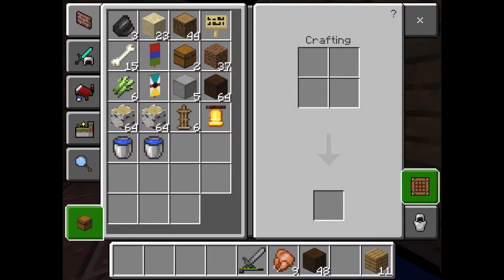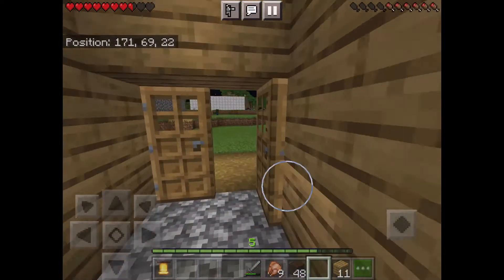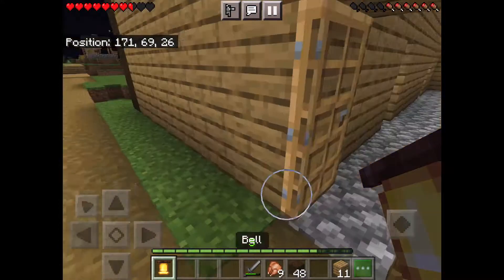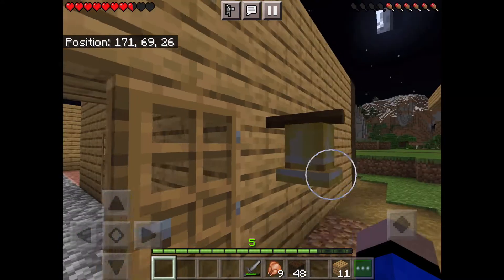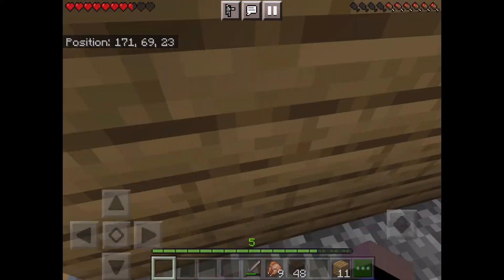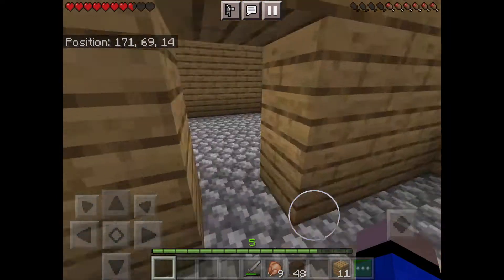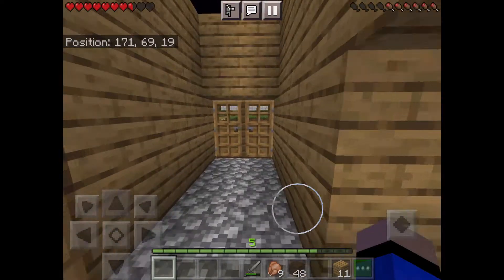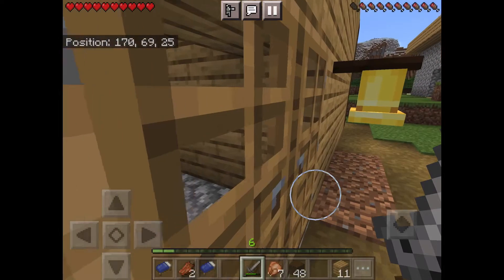What else can we add now? A doorbell! Everyone needs a doorbell. I got this from the village. Let me go to my house, sleep, and get my bed rest. We have dark oak with the oak.